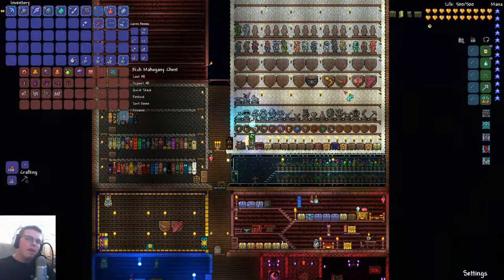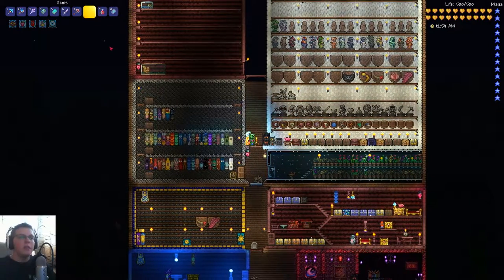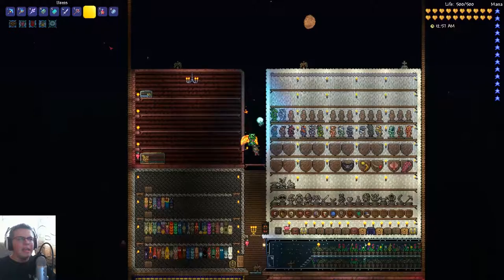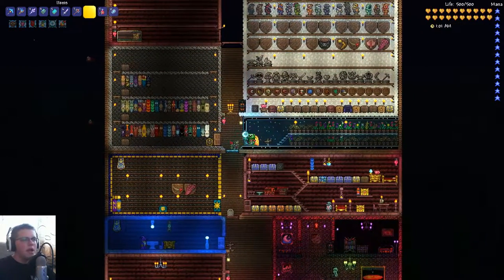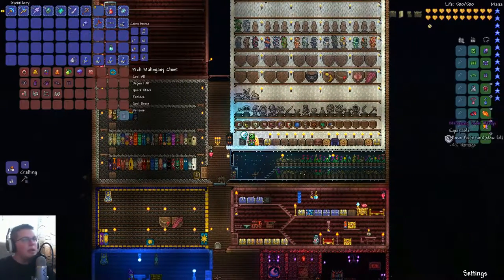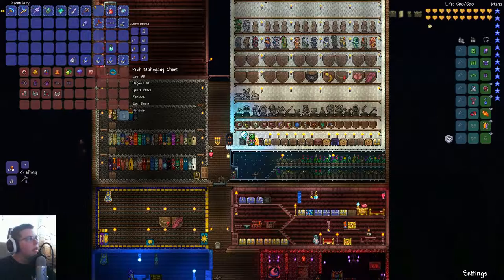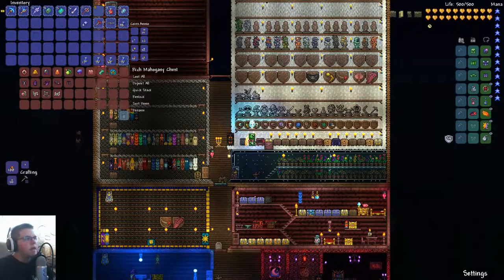The last one is the Suspicious Looking Tentacle, which calls upon a suspicious-looking eye to provide light. This is probably the best item in expert mode for utility. The wisp is known as the best light pet, but if you beat the Moon Lord in expert mode you get this advanced version — a little eye that follows you around and gives you a ton of light. Overall it's the most useful item in expert mode.